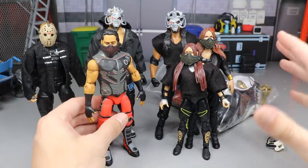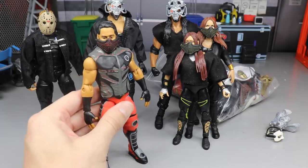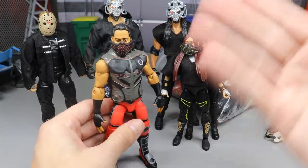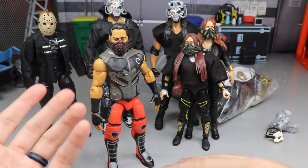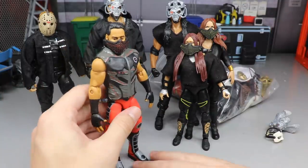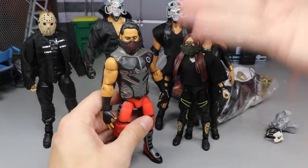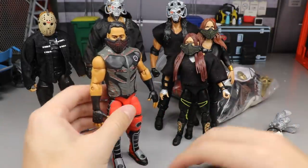Starting with the leader and most important member of Retribution — Mustafa Ali. His figure is worth a pretty penny right now. This is the Elite 69 Mustafa Ali, which was probably the best wave of WWE figures ever. This is the chase variant version in red. I like the red better — the yellow stands out too bright. He's got the mask and vest on, with his tinted hands, which look better for the Retribution style.